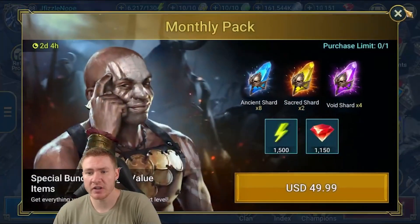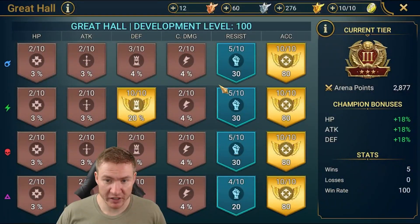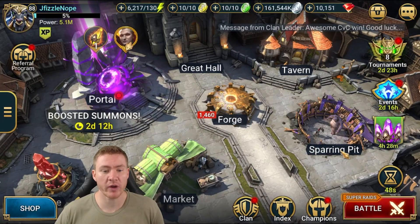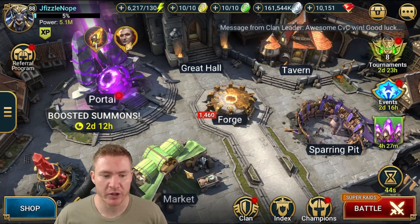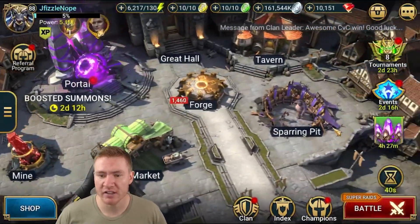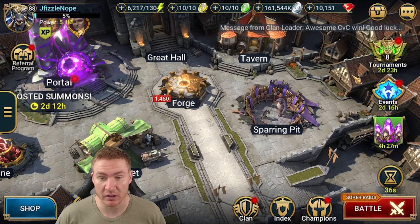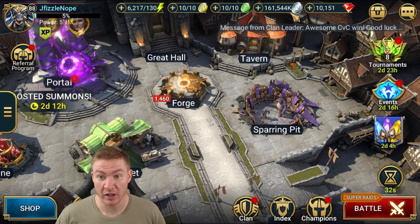Great Hall development is pretty good. You're squared away to farm as much arena as you want, and you've got tons of tokens in here, so if you want to expedite your Great Hall progression a bit, you can. The gem mine is, of course, maxed. Your sparring pit is fully unlocked but it's not maxed — generally I don't think you should ever max the sparring pit, to be honest. But you've got 10,000 gems here, so do whatever you like.